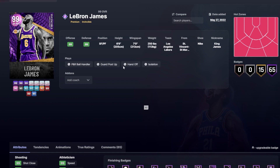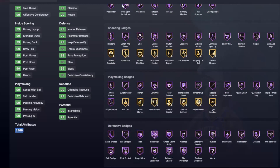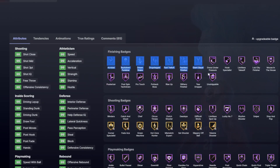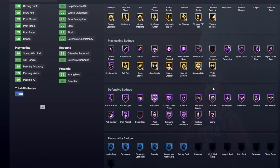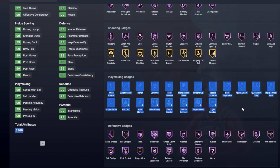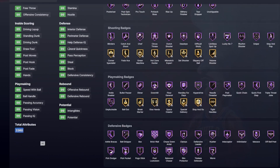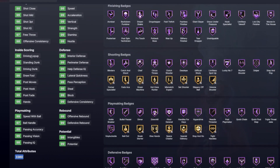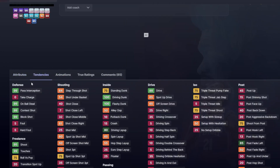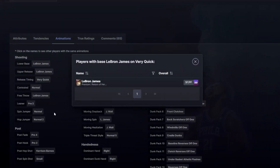Last but not least, the Invincible LeBron James. If there's even a semi-decent LeBron card, he almost always makes the top 10. I think he's actually the only card to drop that has every single badge at least gold. He has every single finishing badge Hall of Fame, every single defensive badge Hall of Fame, and for some reason didn't get every single playmaking badge Hall of Fame — though I think he should have. He has 99 speed, 99s across the board in defense, 99 in both dunking, 98 in the three-point shot, crazy good playmaking, great defensive tendencies, and the LeBron James jumper on very quick.